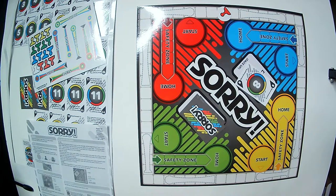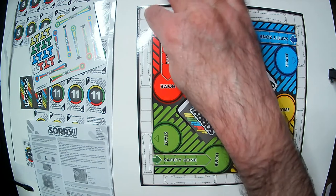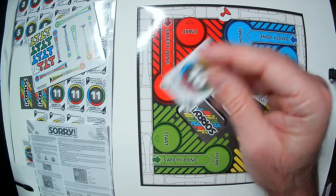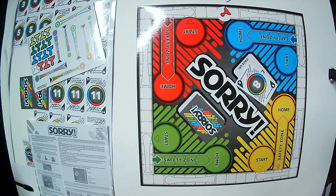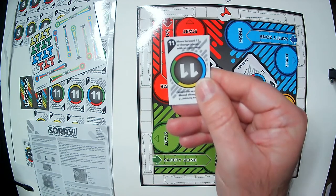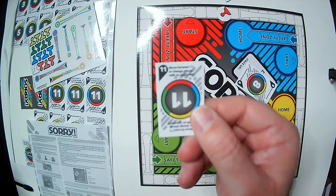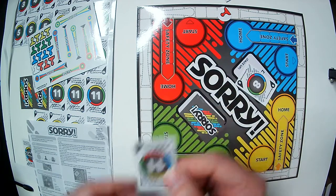It looks like you can actually slide past your Home with certain cards. Number 11 lets you move forward eleven or change places with an opponent, which is pretty handy. Everything's written right on the card.